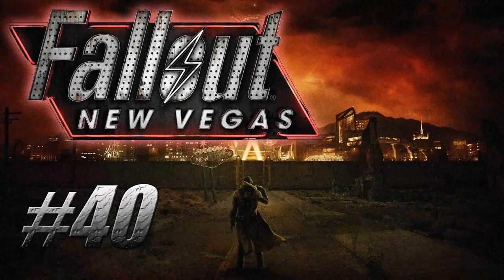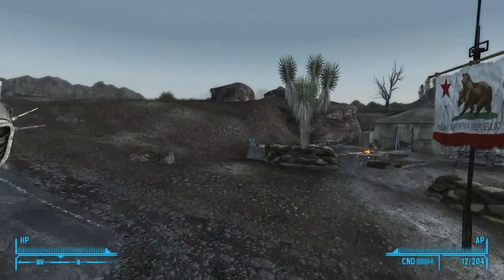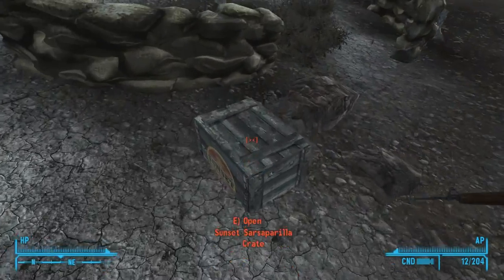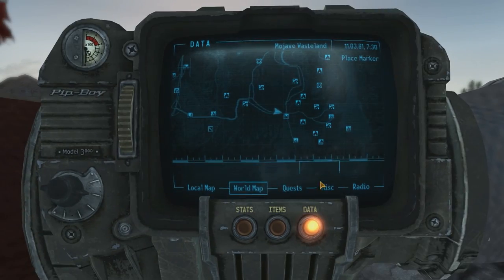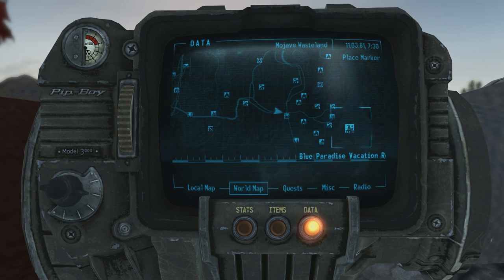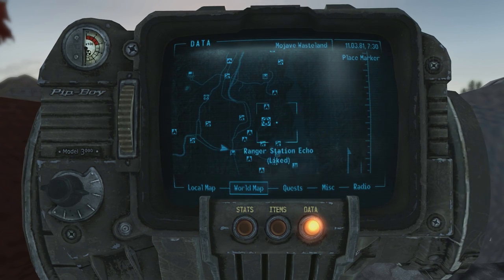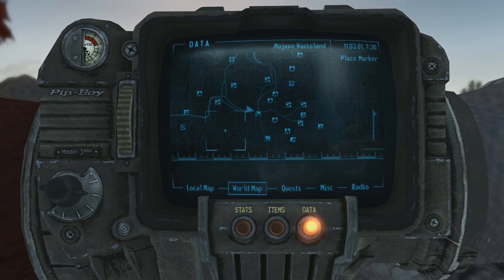Welcome back everyone to Let's Play Fallout New Vegas. We're here at Camp Searchlight and we've just finished all our stuff over here. We found out how the Legion destroyed Camp Searchlight with those radioactive bombs. Now we've found most of the stuff over here.